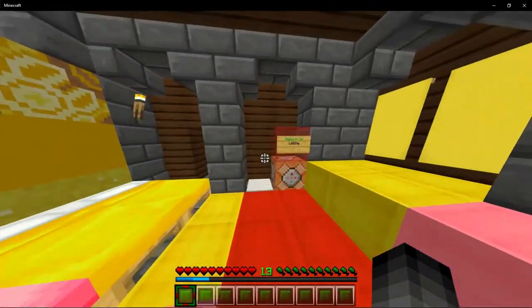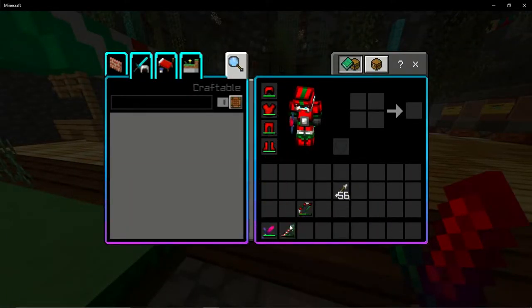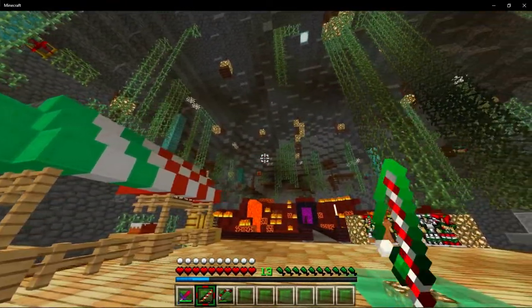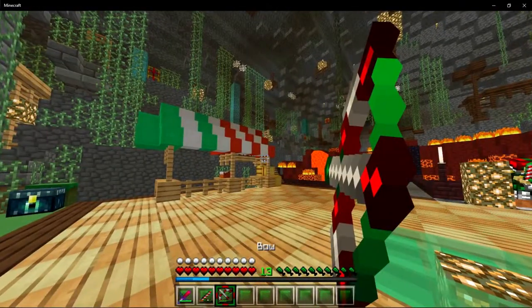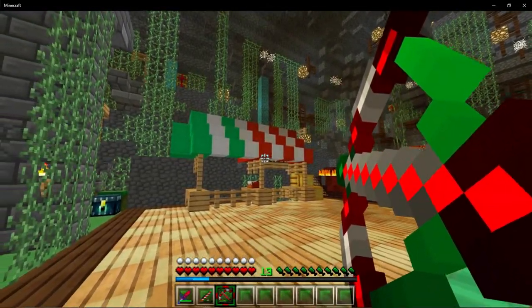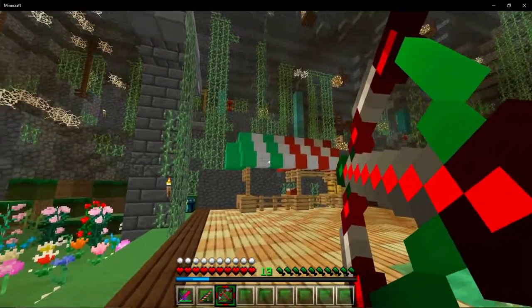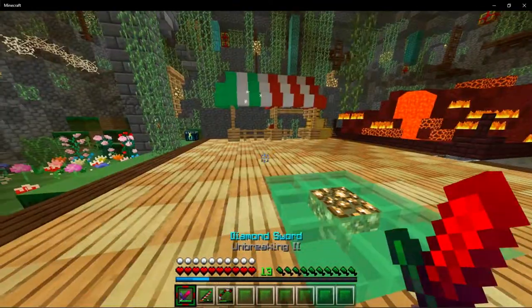This is what the armor looks like when you wear it. This is the candy cane fishing rod — looks nice. This is what the bow looks like, and yes it has an indicator — a white, green, and red indicator. It looks really nice.